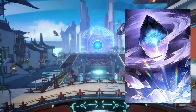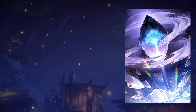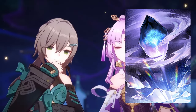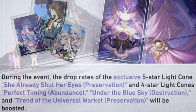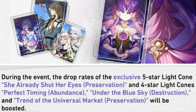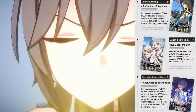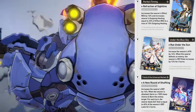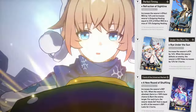I still believe Texture of Memories is a good alternative, but her signature light cone has a clear advantage — especially for a character with her kit — potentially allowing smoother rotations depending on how frequently she wants to use her ultimate, thanks to the energy regeneration and healing. As for the other light cones on her banner: 'Under the Blue Sky' is good for attack and crit increases when defeating enemies, 'Tread on the Universal Market' provides more defense and inflicts fire damage over time, and 'Perfect Timing' suits characters needing effect resistance and outgoing healing.